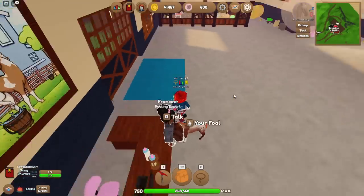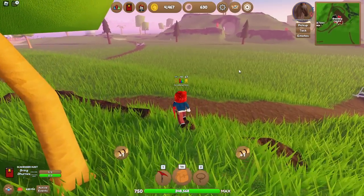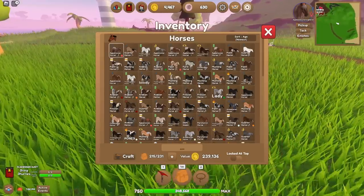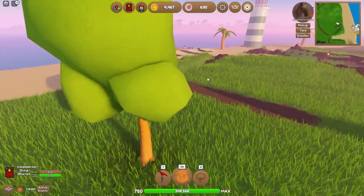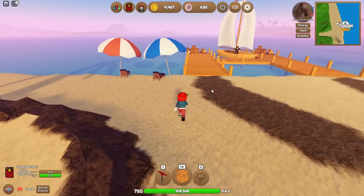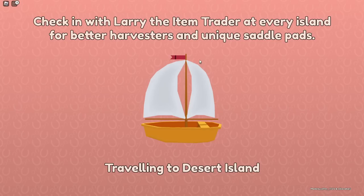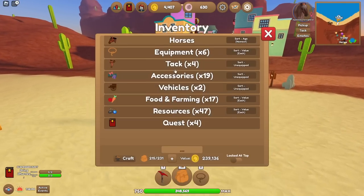Oh — it's an appaloosa! It's the island unique coat but it's the appaloosa. That's fine, no worries. We've got to wait another two minutes, so let's pop over to desert island — I haven't been there in ages. I made quite a statement in my last video about having a new favourite island. I feel like I've been cheating on desert island a little bit, so let's go say sorry!